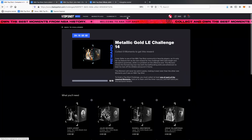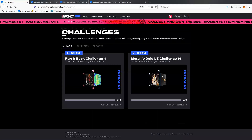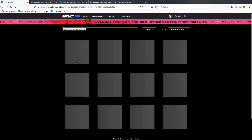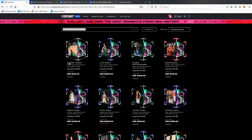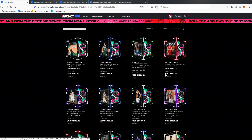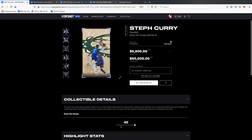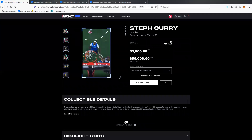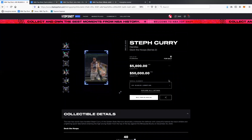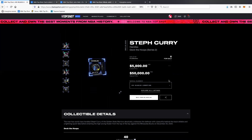What does that look like when a set is actually printed? Let's go look at the Deck the Hoops set, which was released featuring the Christmas Day games. You can see that each one only had 85. The reward for whoever held all these Deck the Hoops legendary moments — whoever was able to hold all of those for the right amount of time — was given one of these Steph Curry Deck the Hoops moments, and only 40 of them were made. That means only 40 different collectors were able to collect those other 11 moments in order to get that.